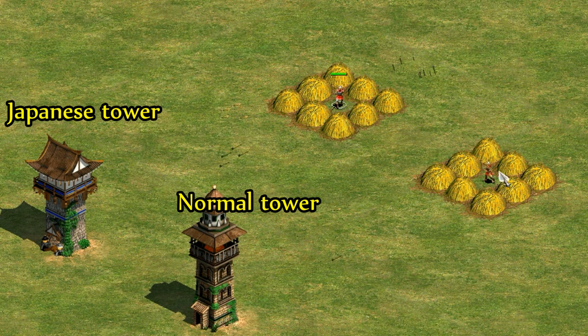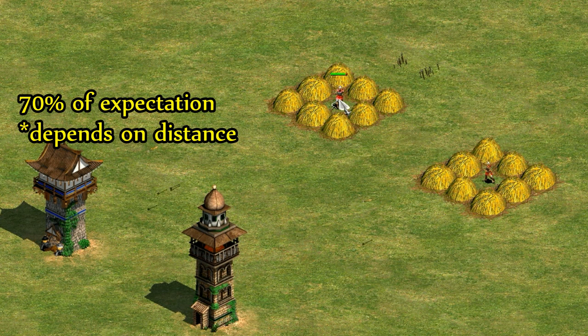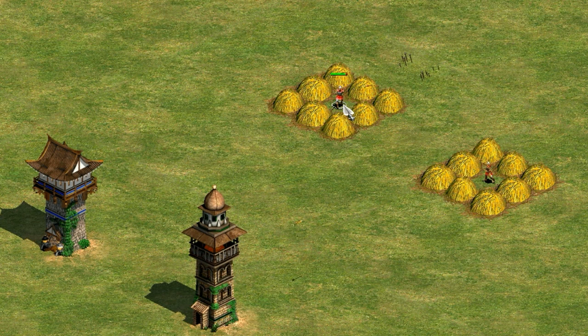Regular towers have 100% accuracy on non-moving targets, and my hypothesis is that one of the Japanese arrows is a regular 100% accuracy one and the other three have lower accuracy. One weird thing I noticed is that a tower with one arrow fires 9 or 10% faster than one firing multiple arrows. At maximum range the three special Yasuma arrows are definitely missing a lot and also firing slower, so you're only getting about 70% of what you're expecting — it's as if instead of four arrows it's firing about 2.8.